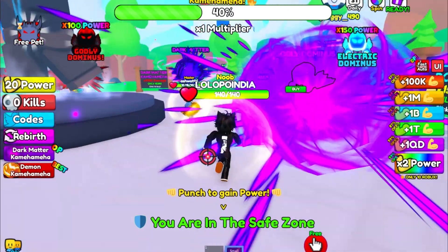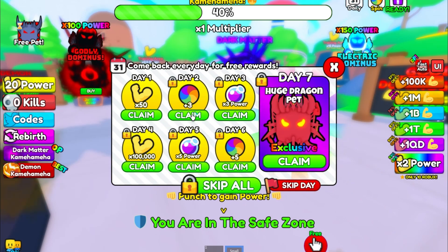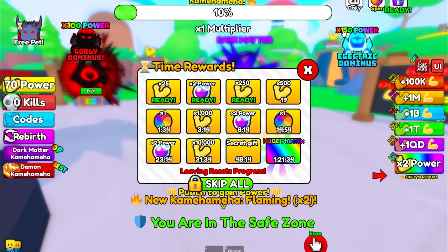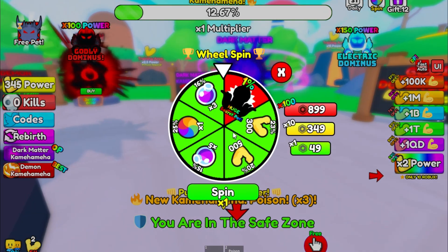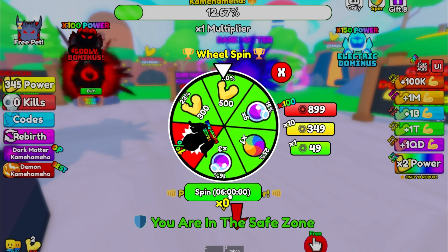For only 10 Robux we can get this, but I don't want that. We're gonna use codes here. Here are the daily things — we can claim all of these. This one is for day two, this one is ready — we're gonna claim this one, this one, this one.